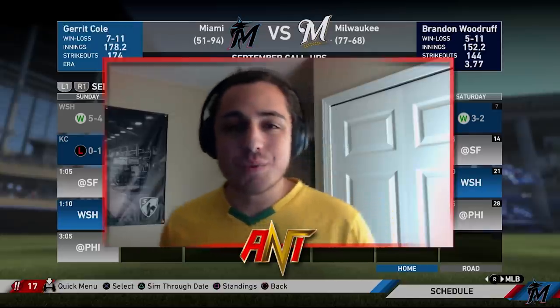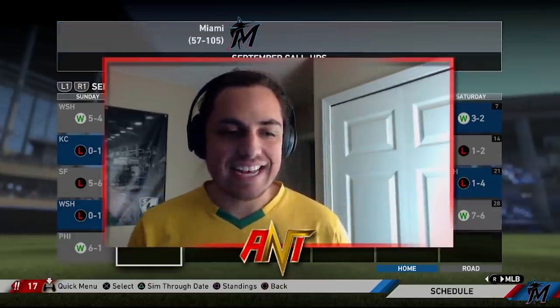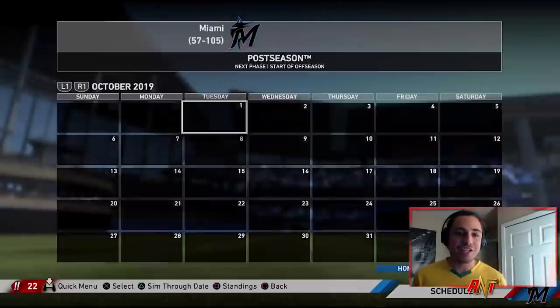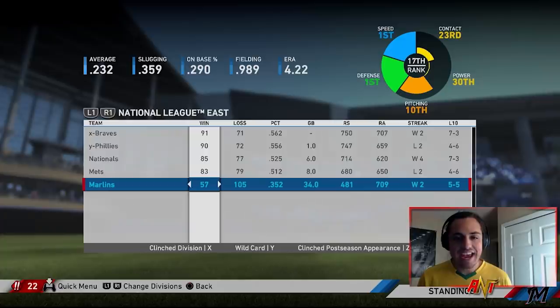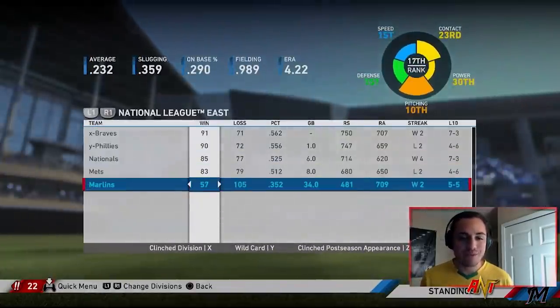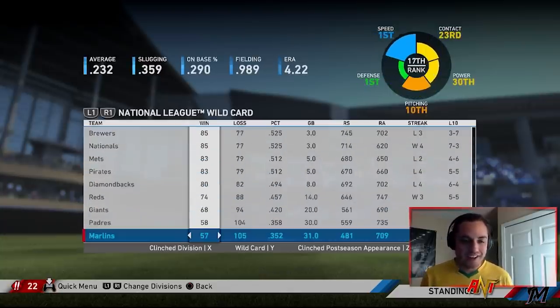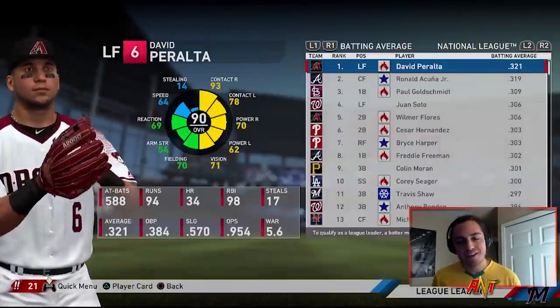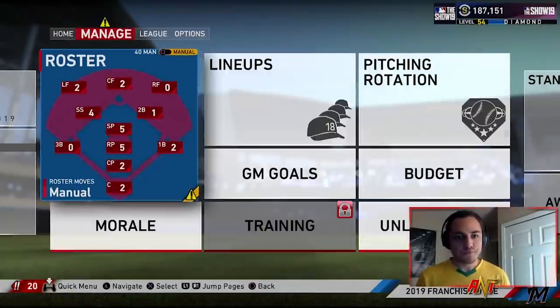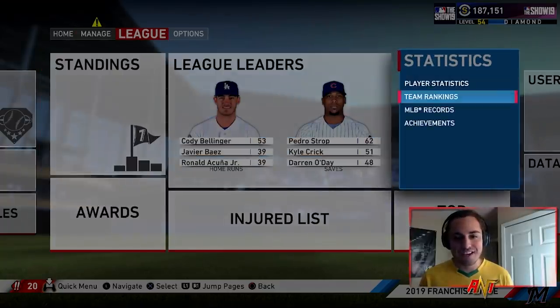As we end season one, it's not looking great at all — 57 and 105. The speed team just didn't perform; it's just not a good team. Bad offensively, pitching wasn't great. We finished 34 games out in the East and 31 games out in the wild card — we were atrocious. League leaders: Trea Turner had the most triples, and Mondesi had the most stolen bases, which is cool I guess. A couple Gold Gloves, but kind of bad as a whole.